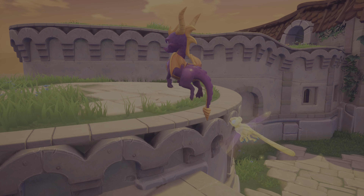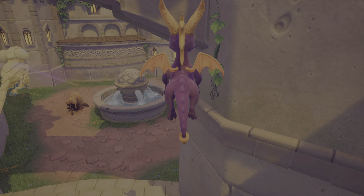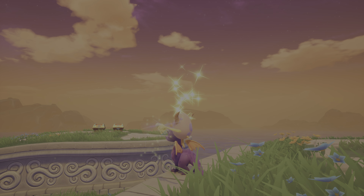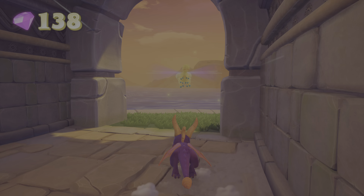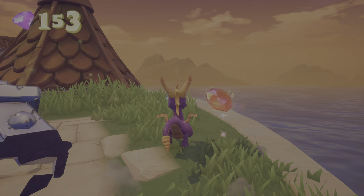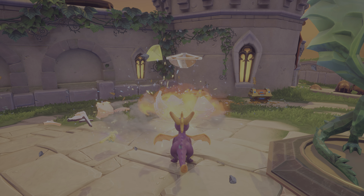Let's backtrack a bit to get these gems. Up to 140. Glide over here. And this should be our last bull. Skill point acquired. What the skill points actually do is just give you an extra life, but it's something on our checklist.